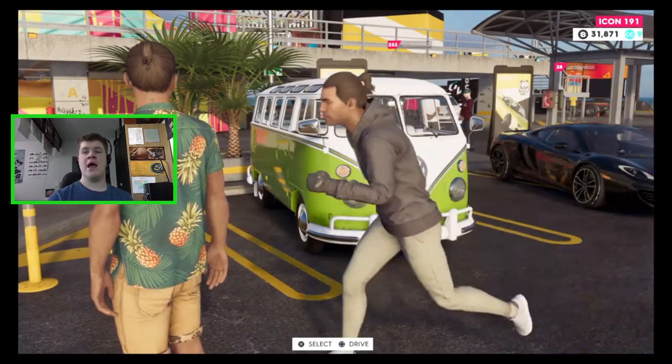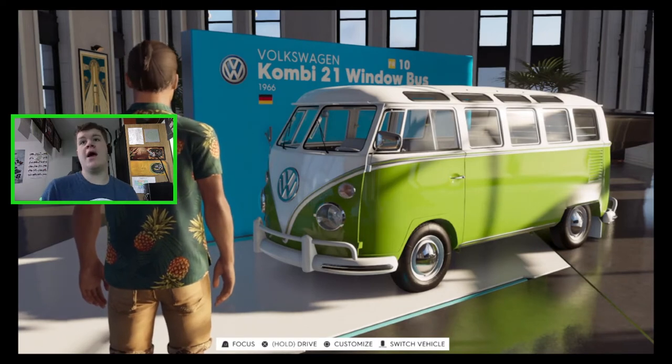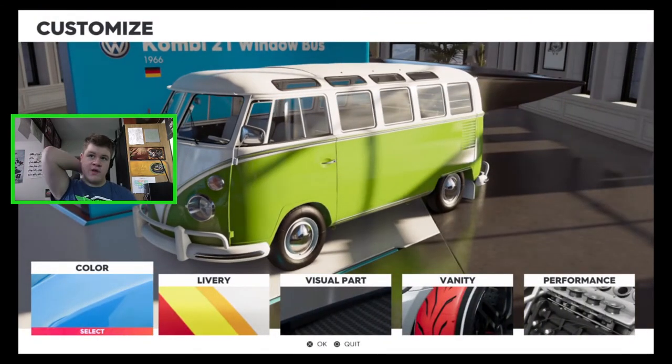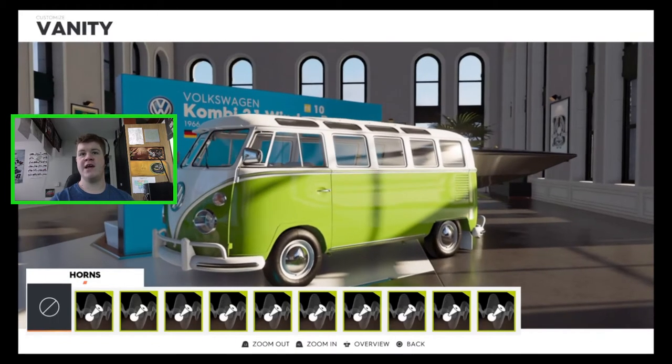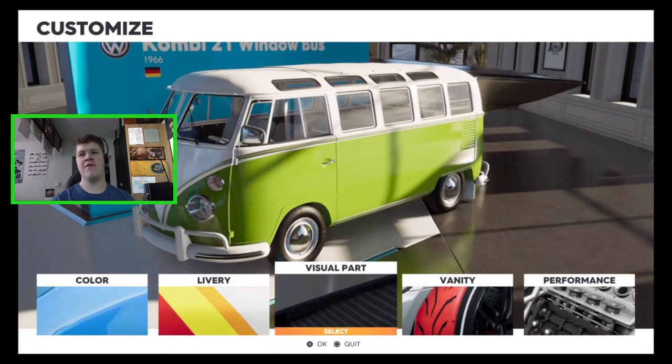Here we go, we're in the house now with the bus. Let's go ahead and customize the thing. We've got loads of things we can change — we've obviously just done the color so we're not going to do that. We might see if we can find a nice racing livery or something. I'm going to see where the customization takes us. We've got vanity items — I'm not really into colored tire smoke or fancy horns, so we're probably not going to be changing those.